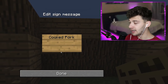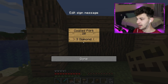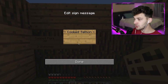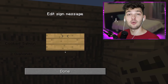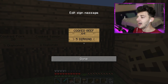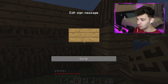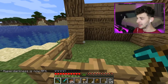First, cooked pork: 20 cooked pork for about three diamonds — that's a pretty good deal. Next, cooked salmon: 20 of that for about two diamonds, nothing crazy. Then the big one: cooked beef, 64, for five diamonds. That might be a steal, but remember, all this stuff is going to be a little bit artificial. Finally, soup for one diamond.